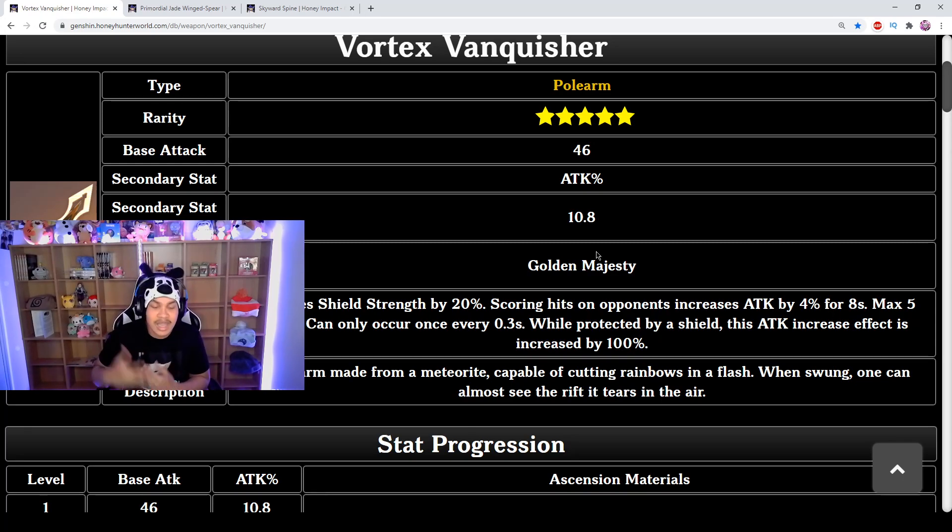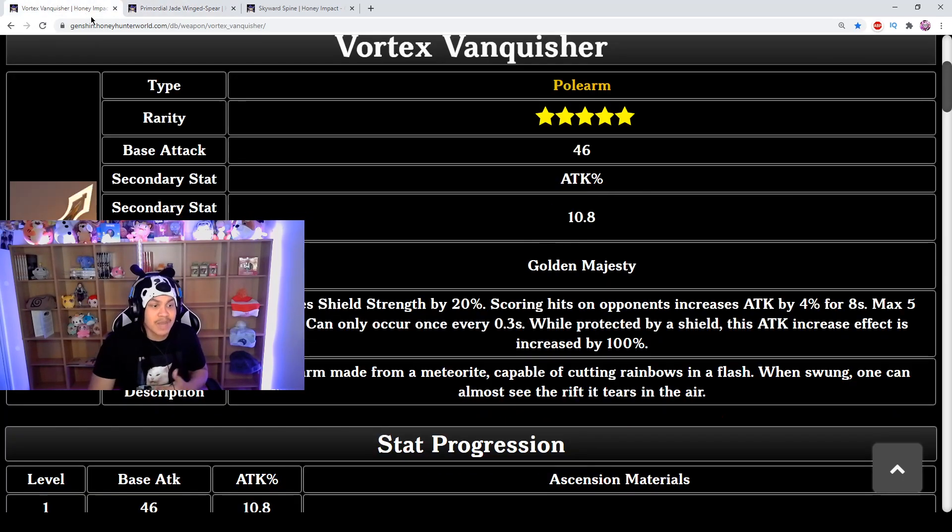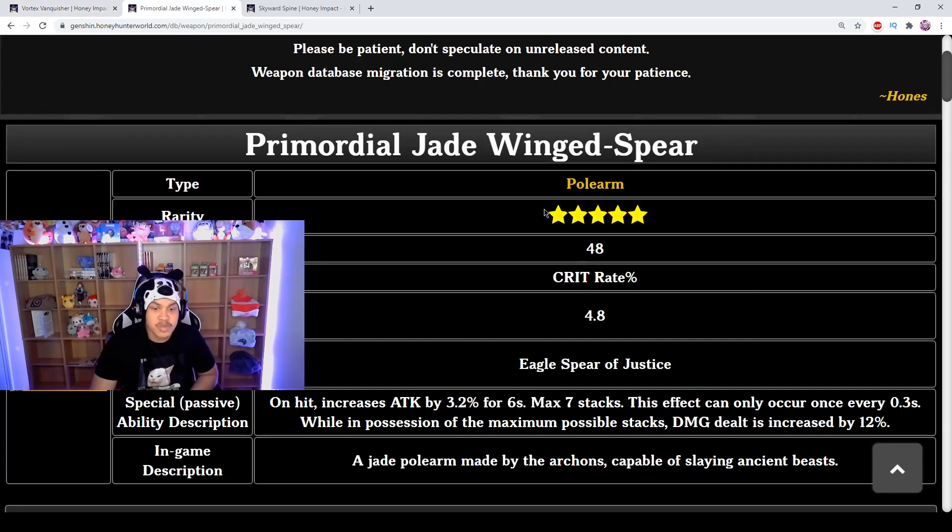Vortex Vanquisher is the safest option — attack percent, consistently increasing attack, and the shield making you tanky. It's up to you whether you want to be a shielding strength warrior or a critting warrior. In my opinion, Vortex Vanquisher is the best all-around option because it increases shield strength and attack percent — if you play Abyss and want to take minimum damage against bosses, this is the best way to go.